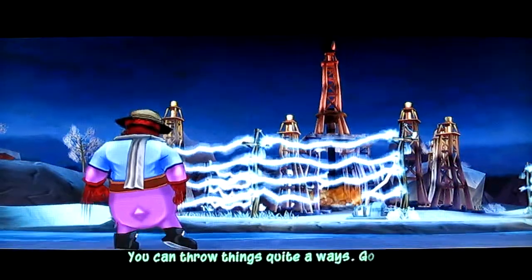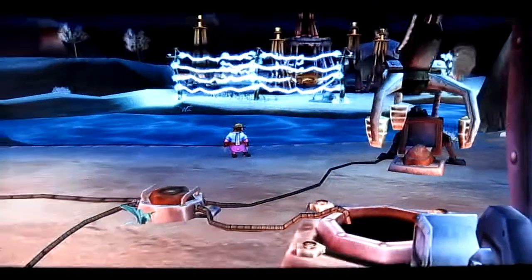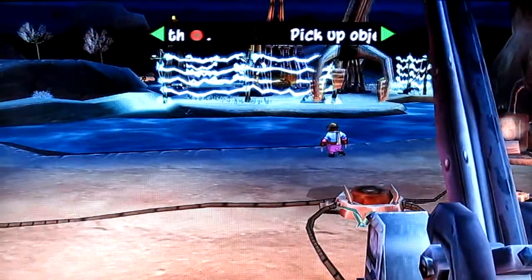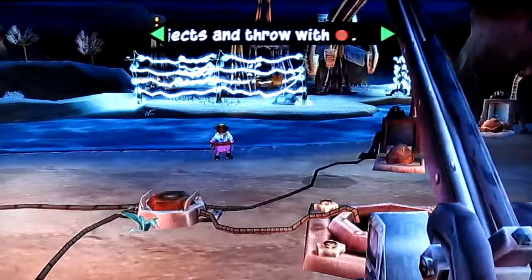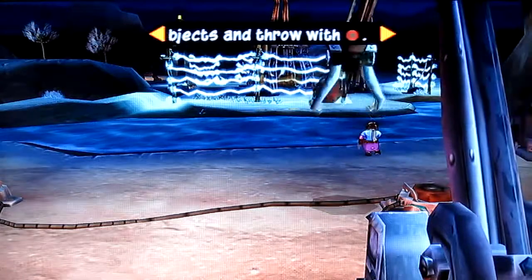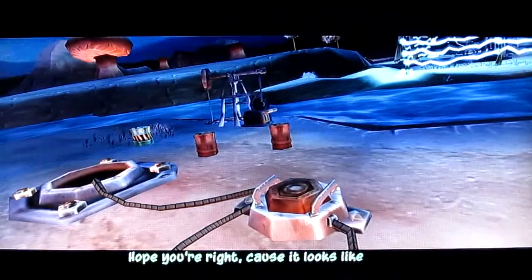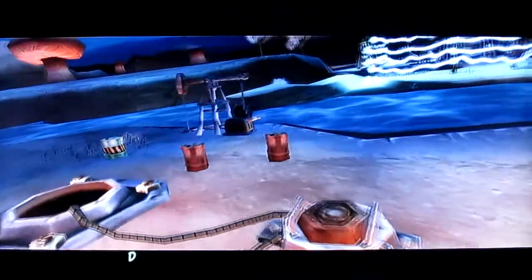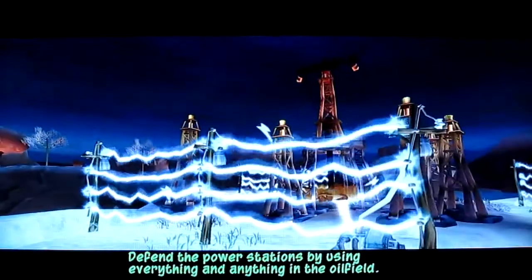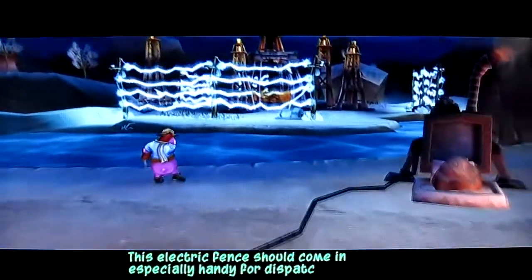You can throw things quite a ways. Go ahead and hit that electric fence with one of those rocks. Sounds like a plan to me. I think I've got the hang of it. Nice shot. Let's see you do it again. If you don't believe I've got the mastery of it down yet — face it, Bentley, I'm a natural. Hope you're right, because it looks like the biters are on to us. Defend the power stations by using everything and anything in the oil field. This electric fence should come in especially handy for dispatching guards.